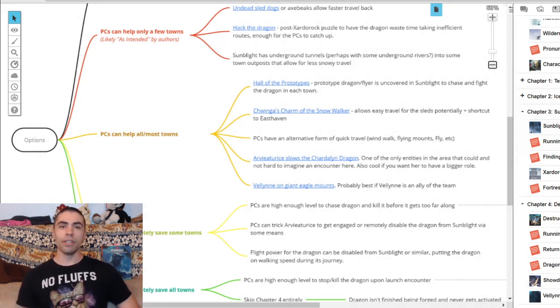The last option on this tier is Velen shows up on giant eagle mounts — and you'll have memes for days about Lord of the Rings and why the eagles didn't show up. All of those options are great, but if your players don't act quickly enough or choose incorrectly they'll still lose a town or two, which is perfectly fine — this at least lets them save a decent chunk of the towns.